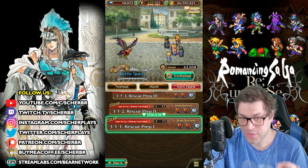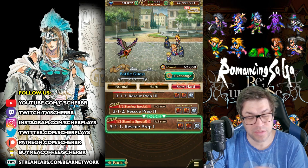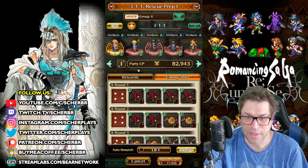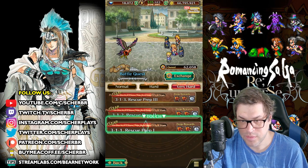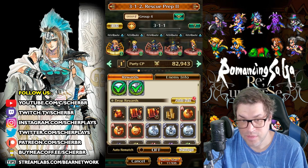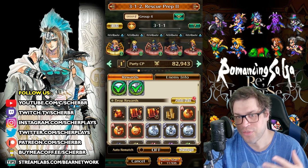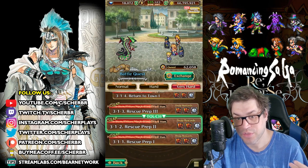First of all, all stages have 2,000 HP as cap. It doesn't matter which stage you farm — you should choose based on the drops you can get. In the first stage, you find hammers and axes. In the second one, you find axes and spears. So choose the elements you lack and farm based on that, or just farm the one you can clear faster.